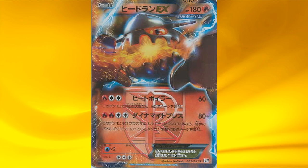Then we have the first EX of the set, Heatran. His first attack deals 60 damage, and if Heatran is affected by a special condition, you deal 120 damage instead. So this is a decent attack for just a Fire energy and a DCE, but special conditions are never good to begin with. His second attack deals 80 damage for an additional Fire energy, and if you have a Plasma Energy attached to it, it deals 80 damage plus 10 more for each damage counter on the defending Pokémon.